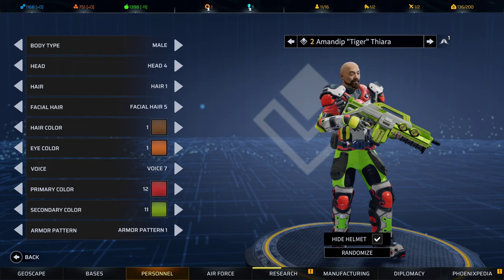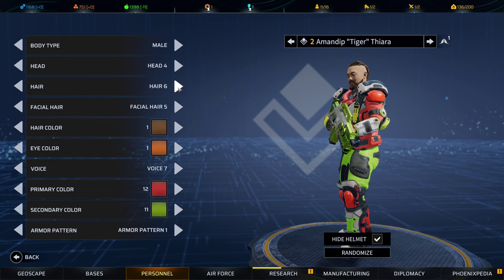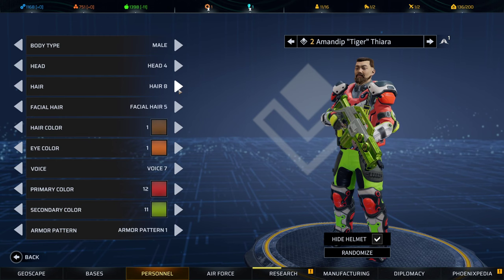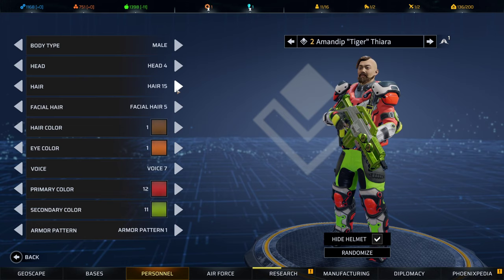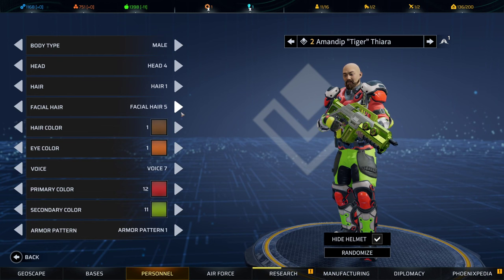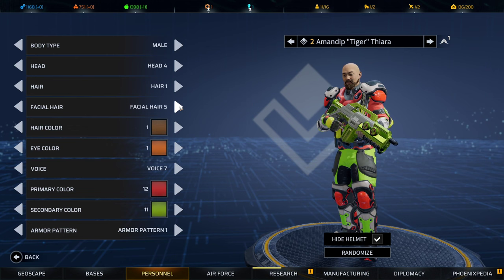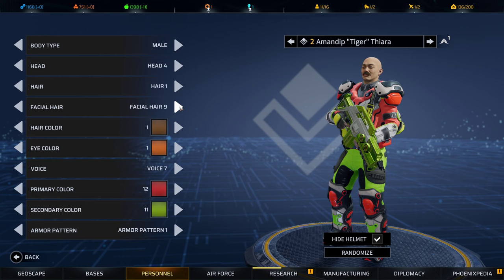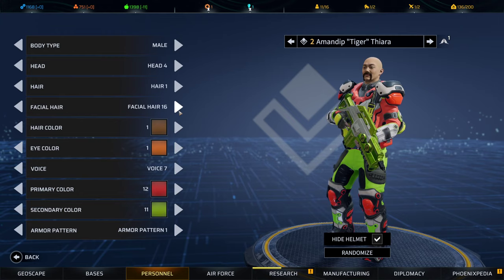Now running through the hair types for male — you can go bald, or cycle through the various styles. And for facial hair, starting from option one and cycling through the available styles. That covers the male customization options.